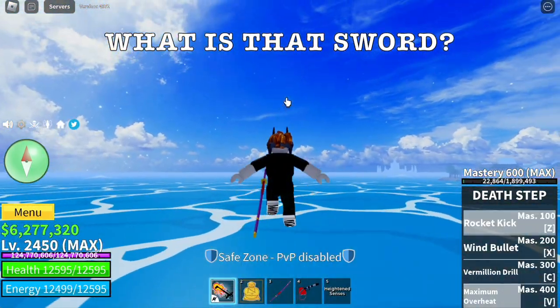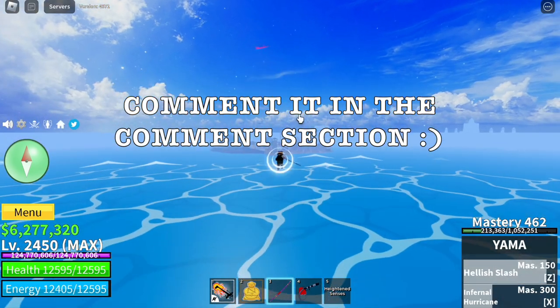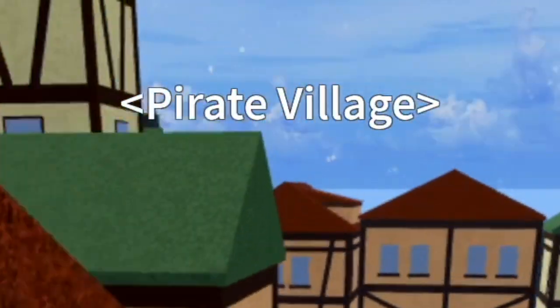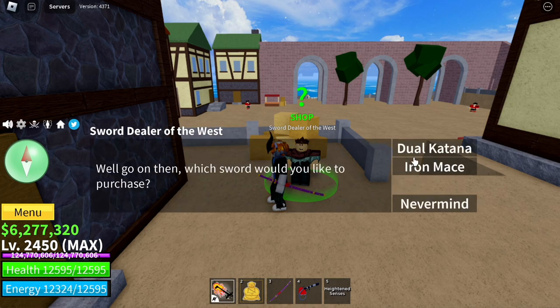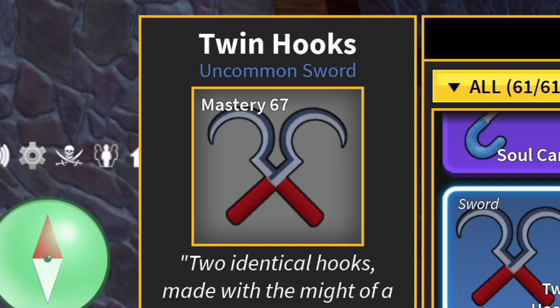We're gonna start with the sword. What is that sword guys? If you have any idea, comment in the comment section. For those who don't know, don't worry, we'll be heading towards the location where you can get the sword. In the Pirate Village, they will be reworking this sword. You can buy it on the Sword Dealer of the West for 12,000 Bellies. It's very easy to acquire and that sword is the Dual Katana.